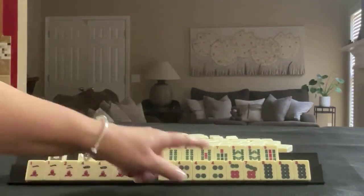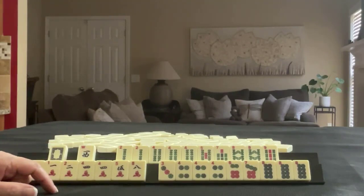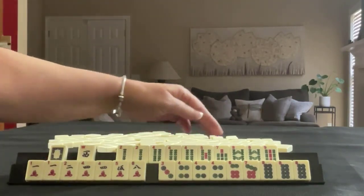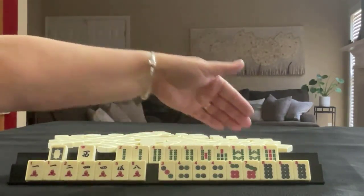Look at all these number tiles! We only have one white dragon and one wind. In BAMs we have two, four, five, seven, eight, nine - with a pair of twos, a pong of fours, and a pair of eights.